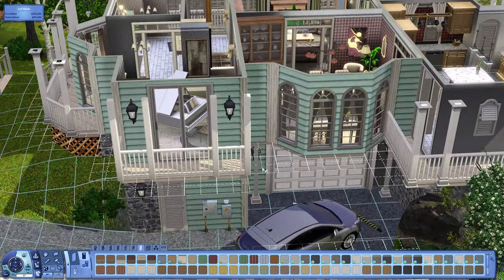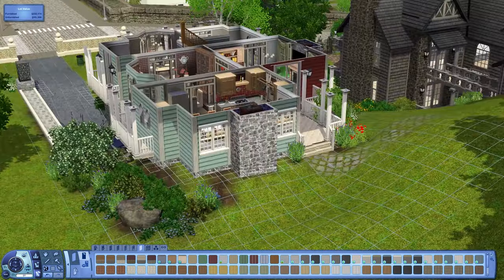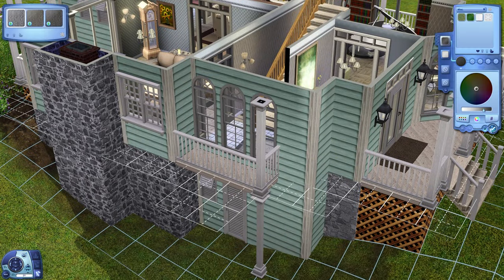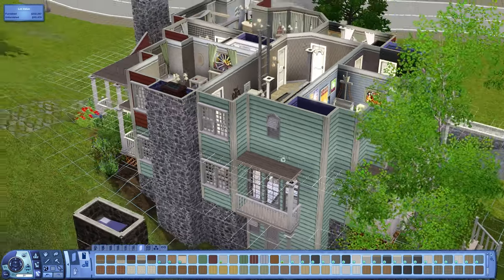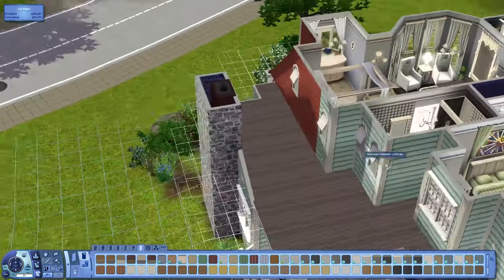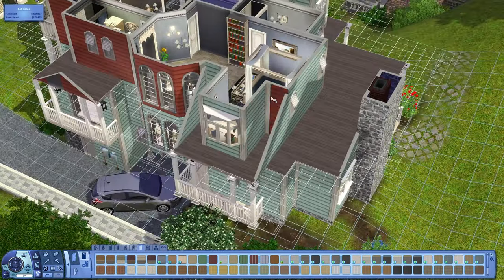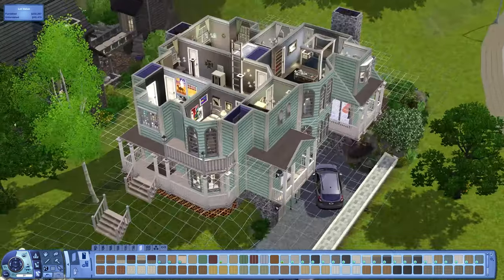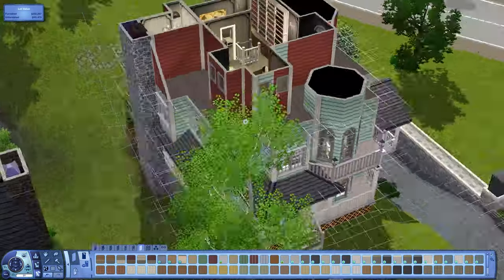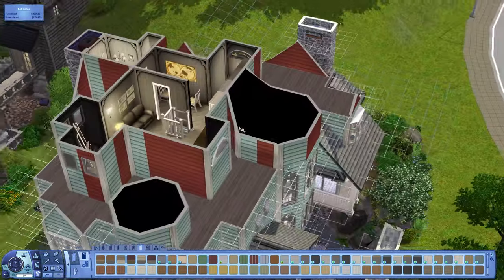Because this house was red originally, I thought — why not go for something fun but in a different way. So I went with blue, a blue-green, and you can see I'm basically going around changing all the red siding to blue. I think it's the main thing that changes the look of the house. I also used stone from Ambitions to replace the stone I was using before, just to give it a slightly different look and feel.